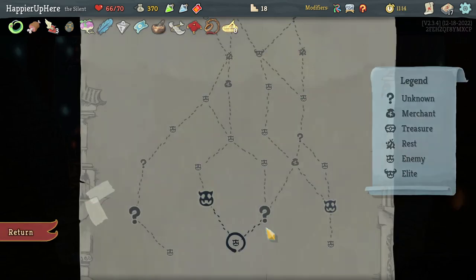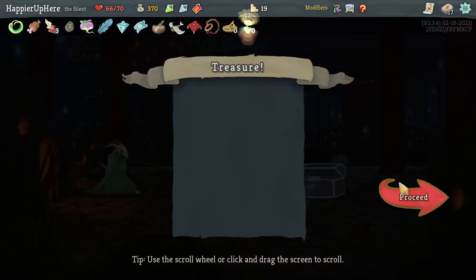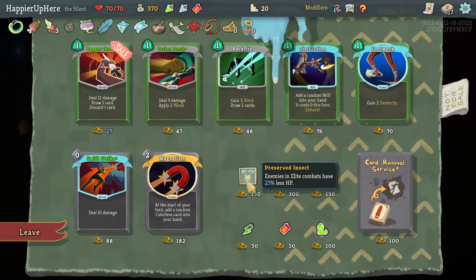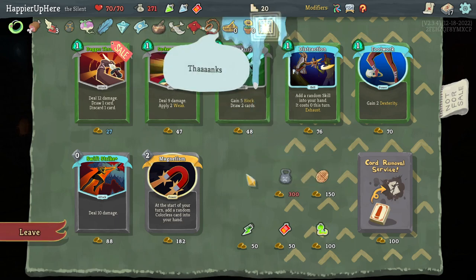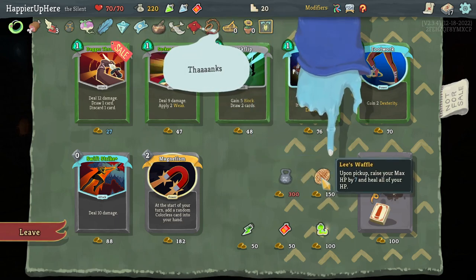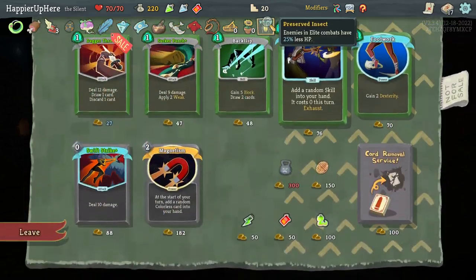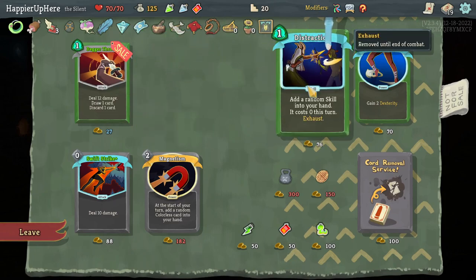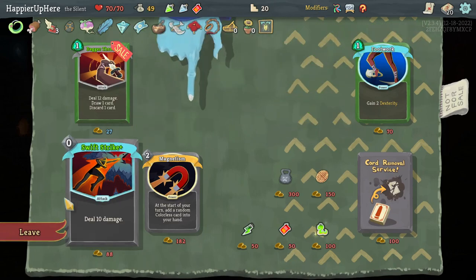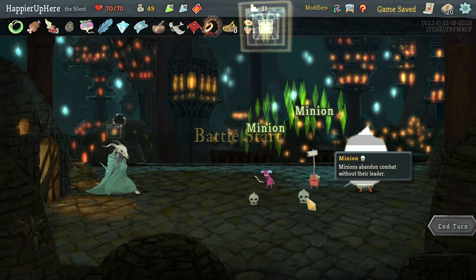Also got Happy Flower — every three turns get extra energy — and I'll definitely take the Preserved Insect: enemies in elite combats have 25% less HP, that's huge. I'd like more card draws but I already have Dagger Throw; I'll take Backflip, Sucker Punch, and Distraction instead. Got one gold short of a potion but I don't think I need a potion anyway.